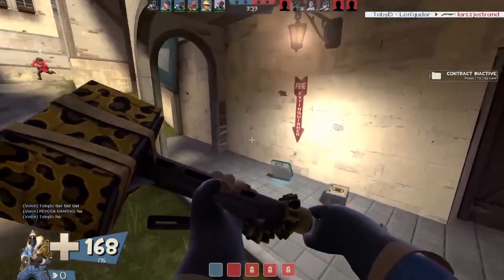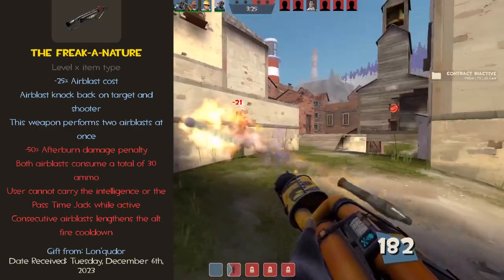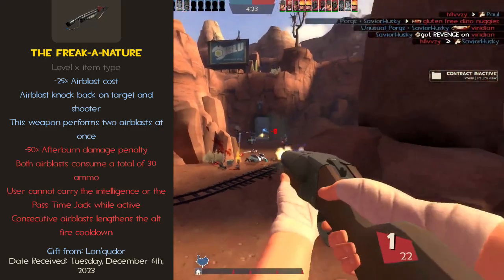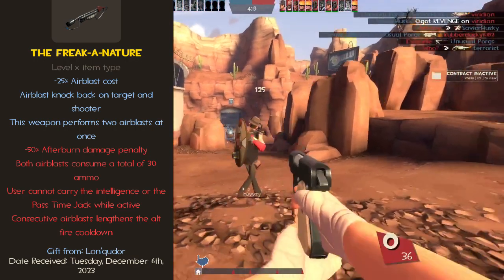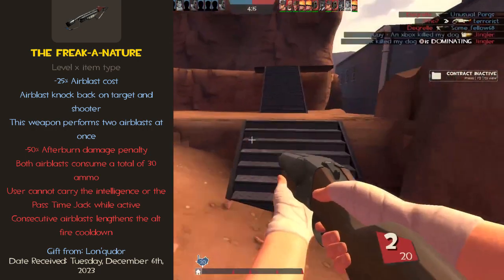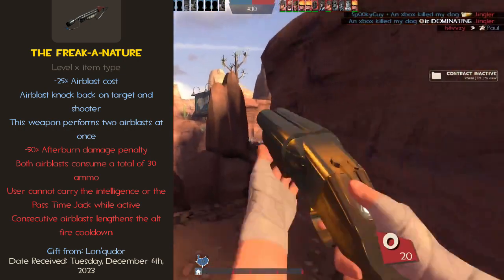The next Air Blast flamethrower I've come up with — my personal favourite — is the Freaker Nature. This one is not only wordplay, but widely comparable to the Force-A-Nature. The flamethrower deals two consecutive Air Blasts at once, each only costing 15 ammo. They fire at similar speeds to the Force-A-Nature. The Air Blast obviously knocks back players, but can also knock back the Pyro if he's airborne, just like the Force-A-Nature can. However, this only works on the first shot.